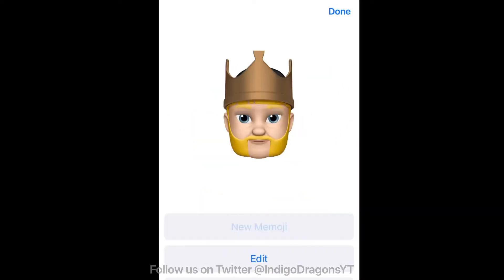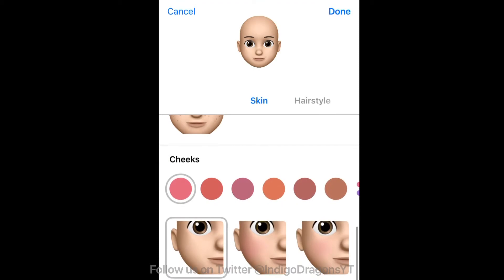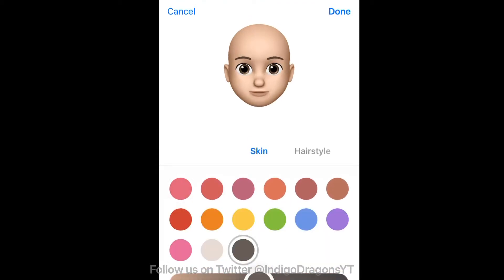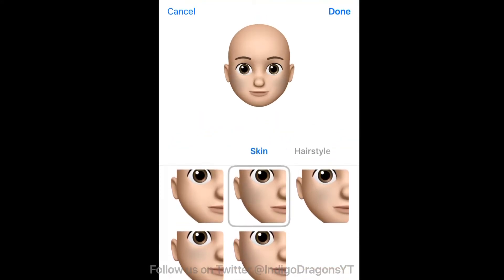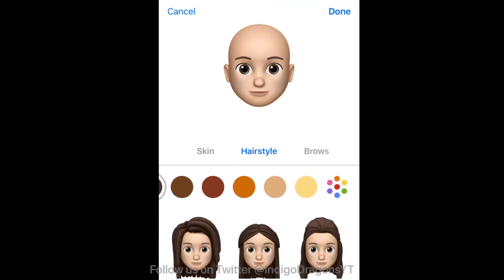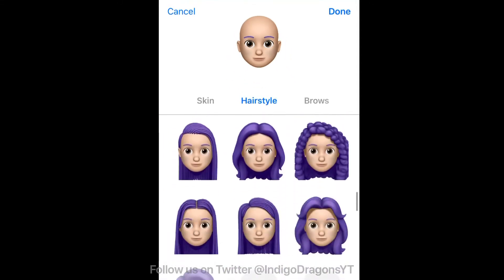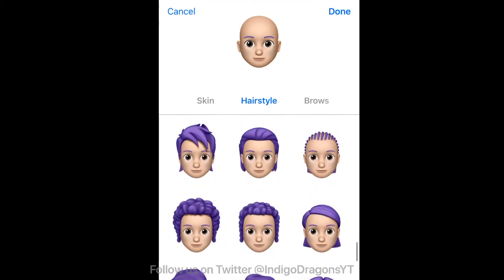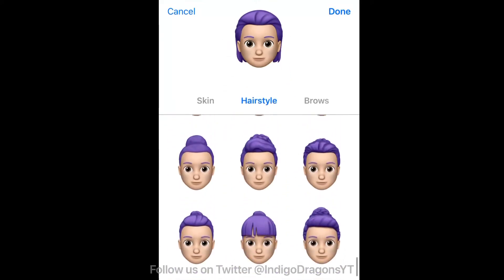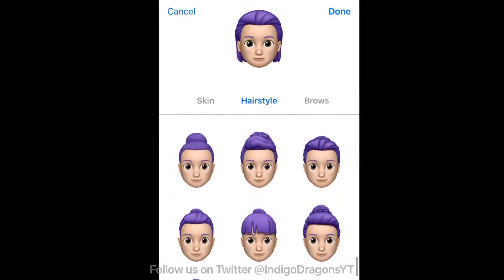Now we're going to create a normal Grand Warden. Start by picking the skin color - I went for a slightly darker shade on the cheeks to pick out the definition of his face. Then his hairstyle - it's dark purple, his normal hair color. There are so many hairstyles to choose from, it's worth doing this and coming back to it later, because once you pick the other settings you can scroll through and pick the one that looks right. He's got quite a lot of hair.